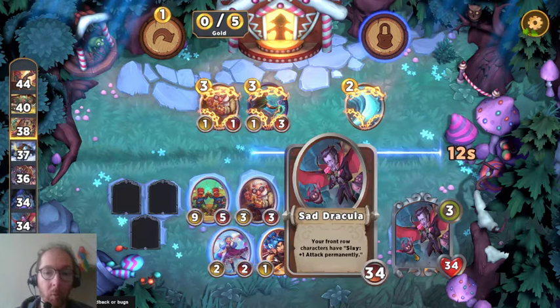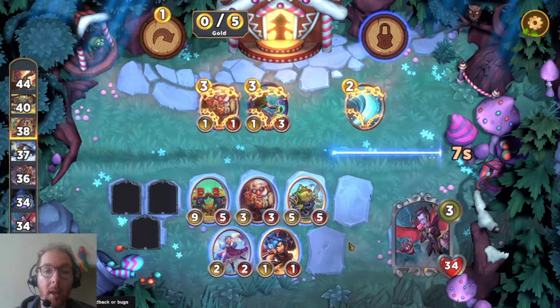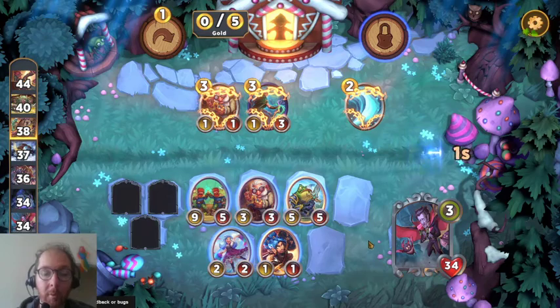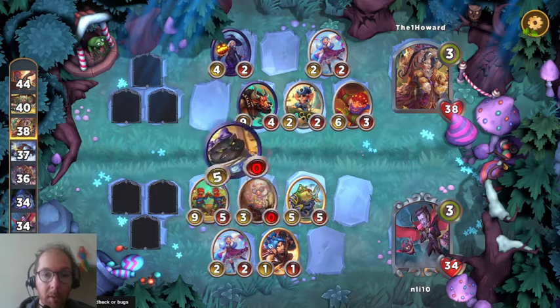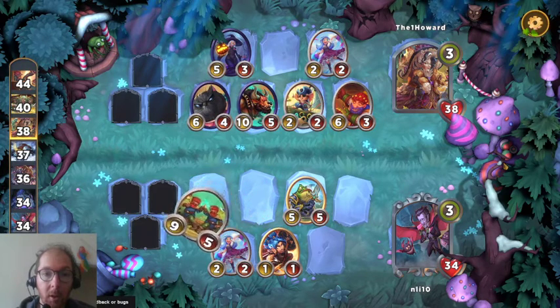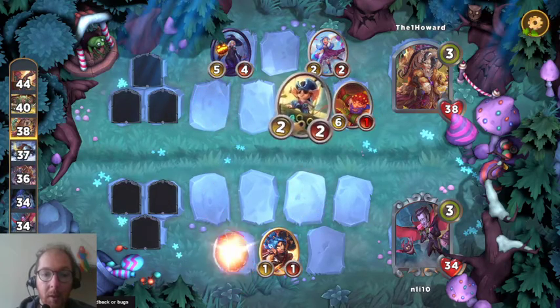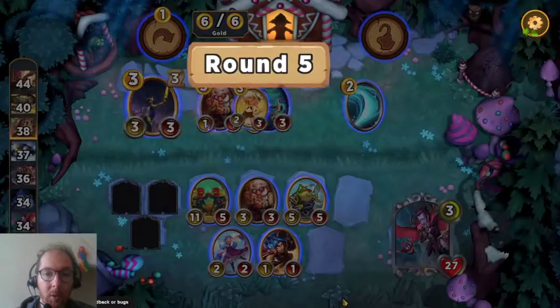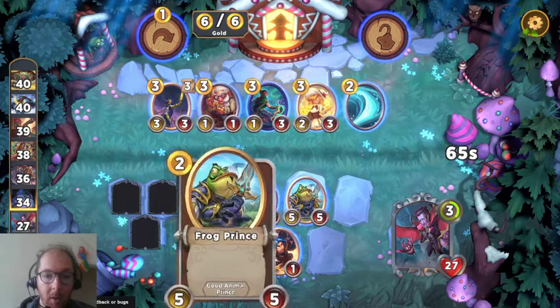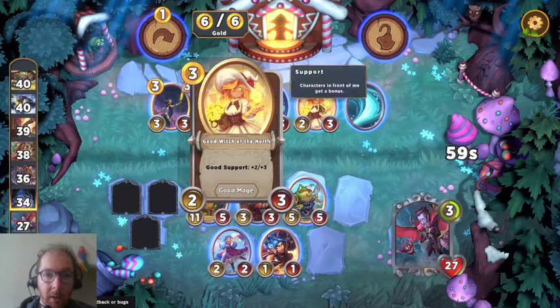What we actually want to build with Sad Dracula is things with a high toughness and low attack. Then gradually they slay more and more things, and their attack grows to match their health, and we have some beasty monsters. I think this works best with trees, but this person has a lot of creatures. We are going to struggle. Our slay ability back row lady didn't even get to attack - nothing we're playing with is good, as in ability good.